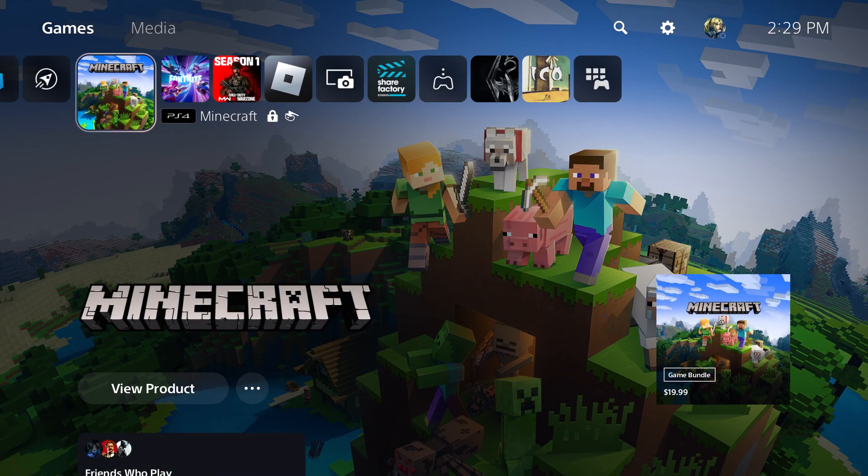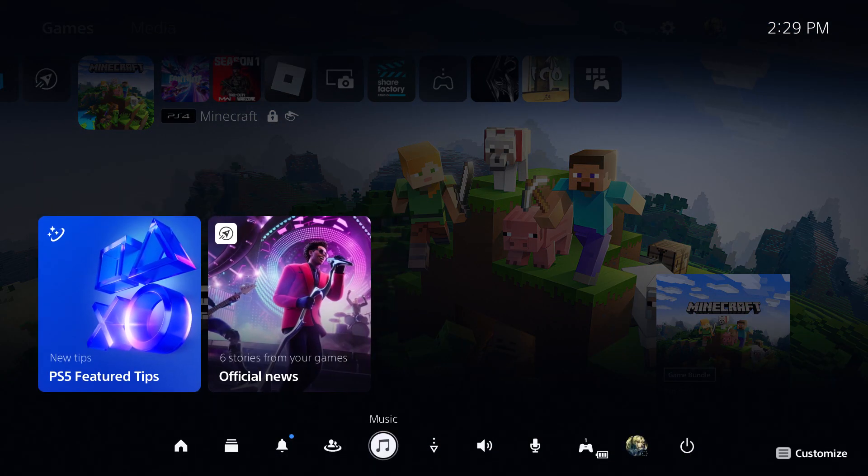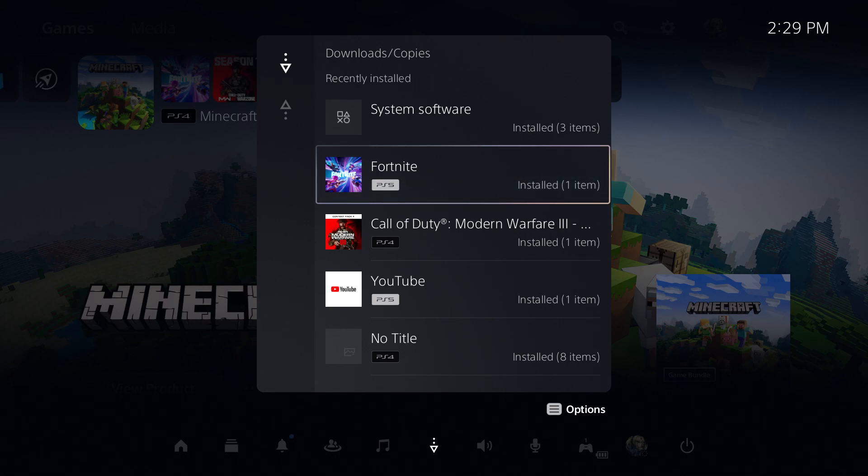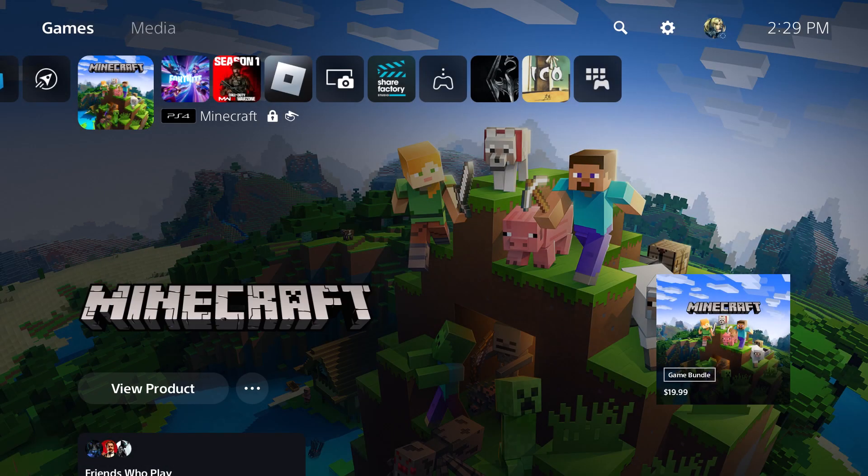Now, if there is an update being downloaded — and this applies to both disc and digital — go to the Downloads and Updates section. Whatever is being downloaded there, click into it and delete the download. Then let it reinstall again.